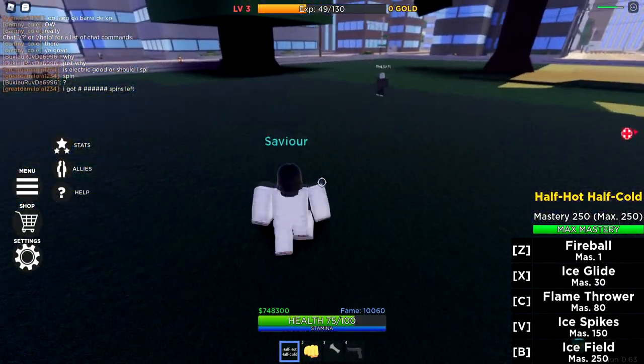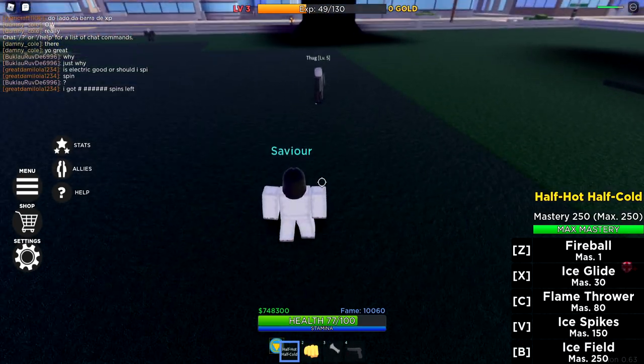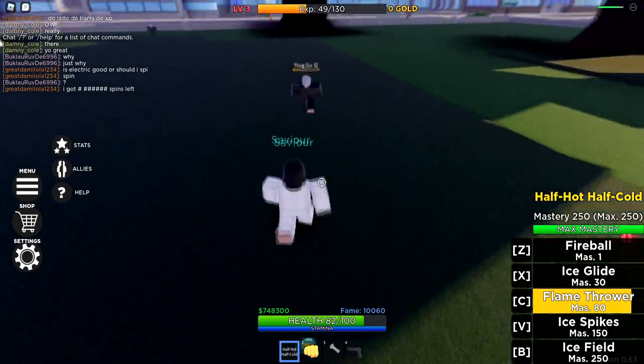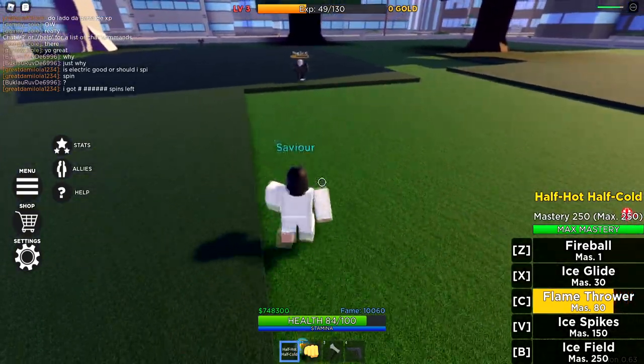The third move is called flamethrower. Flamethrower is basically a flamethrower coming out of your left arm, or the left side of your body. It does 8 damage per second.